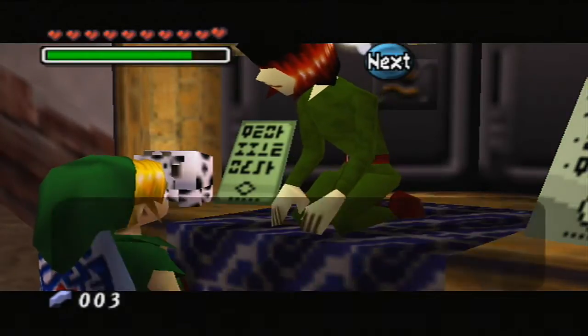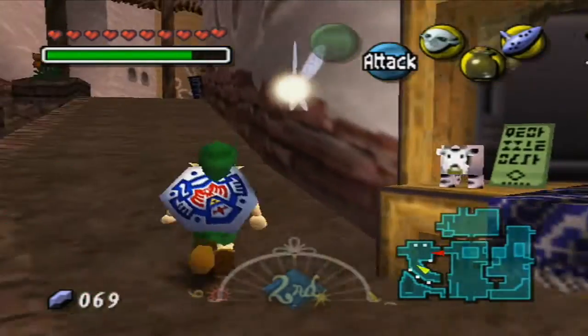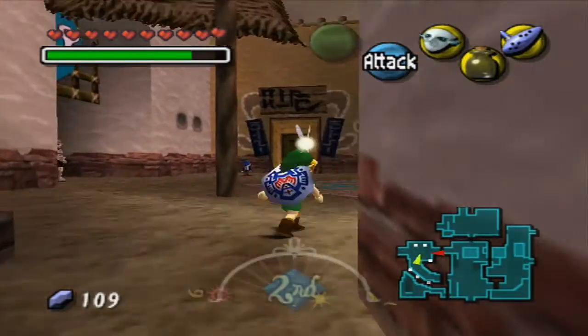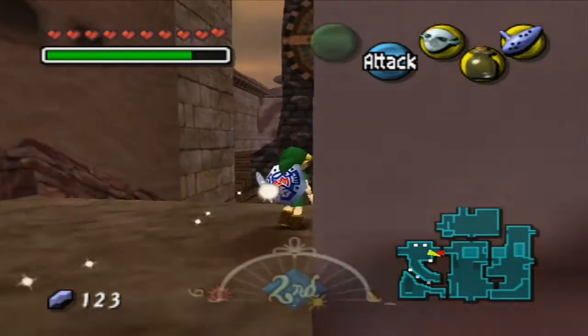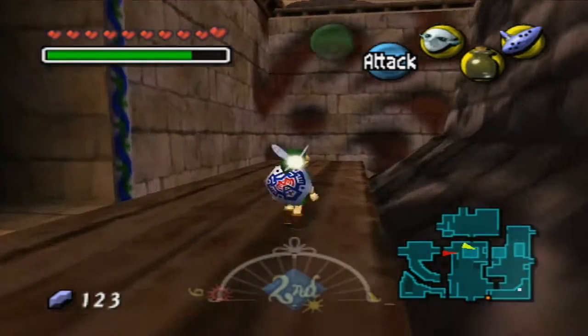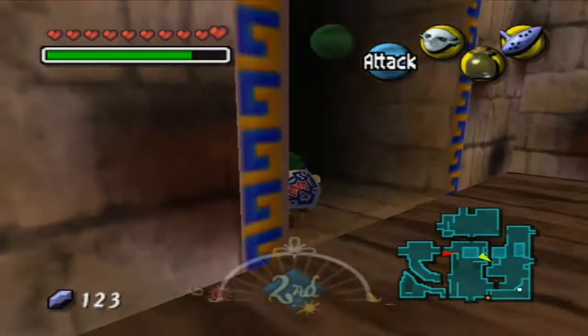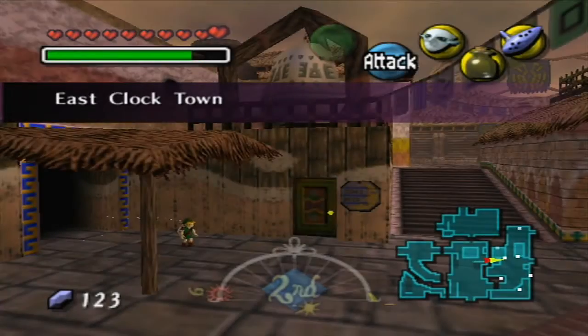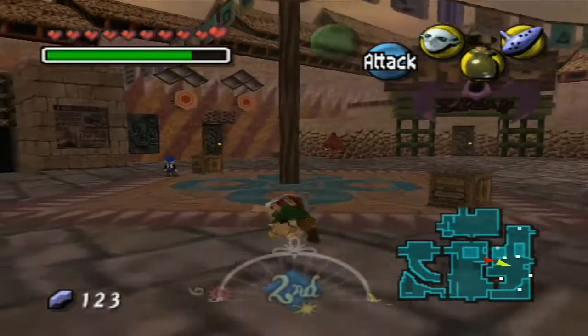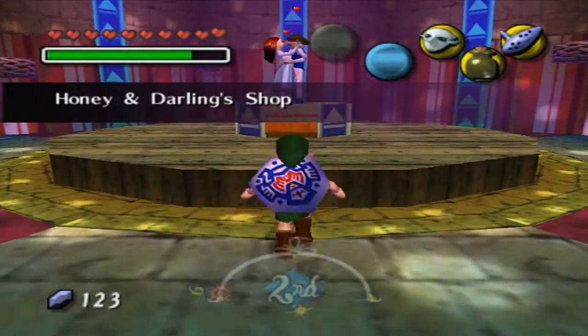I'm not sure if I'll get it on the first try, so I'm going to withdraw quite a few. This minigame is probably the easiest of the three minigames we're going to be playing at the Honey and Darling Shop. We're going to need a few rupees after this minigame too. Anyway, we're going to make our way over to the Honey and Darling Shop, which is in East Clock Town. Here we are — it looks exactly the same as on day one.